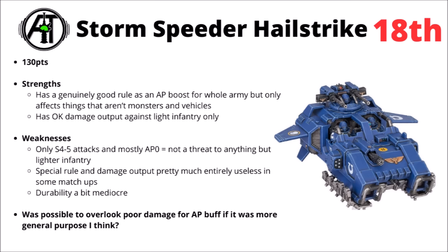Next up in 18th place we've got the Stormspeeder Hailstrike — 130 points for the anti-infantry variant. This one spams out tons of Strength 4 and 5 AP 0 shots, meaning it's got genuinely okay damage against hordes, but against anything heavier it's really not going to do much at all — a big weakness if you happen to be playing Imperial Knights or more heavily armoured things like enemy Space Marines or Custodes. The big selling point is its AP debuff: one unit you shoot gets extra AP when the rest of your army shoots that same target. But now it only works on things that aren't monsters and vehicles, meaning it's just even more niche in any matchup that goes really heavy on those. For 130 points with pretty bad damage output on its own and not great durability, most of the time people would pass this up.